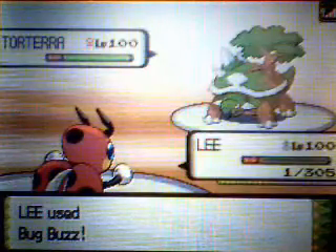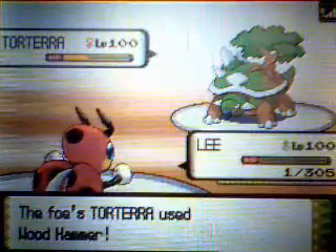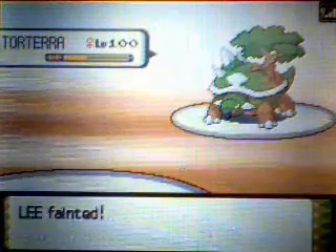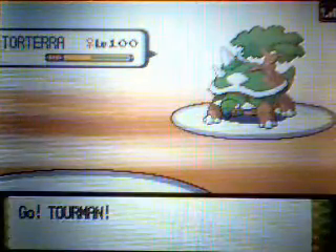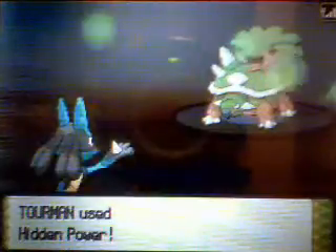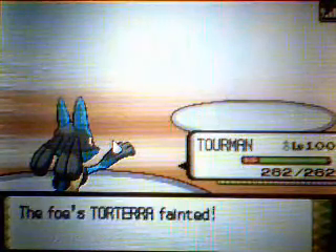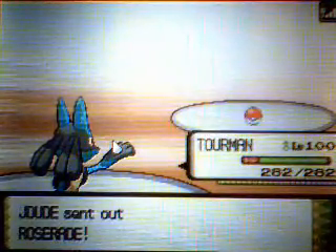Switching in Lee — I didn't know the Earthquake was coming, I was actually going to use Lee as fodder. But it turns out he uses EQ. I hit him with Bug Buzz and it does great — over half. Then I hit him with HP Ice, and that's going to KO his Torterra, bottom line.